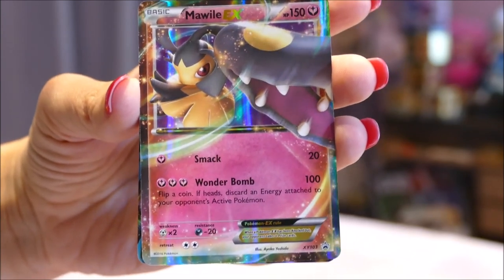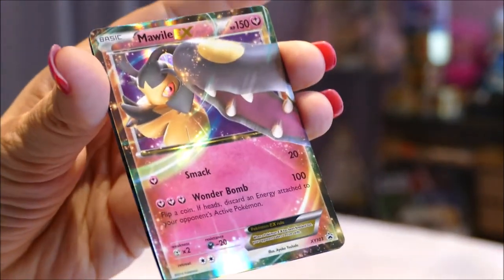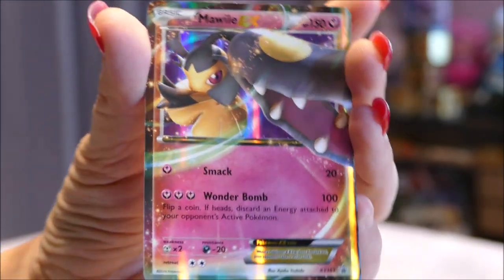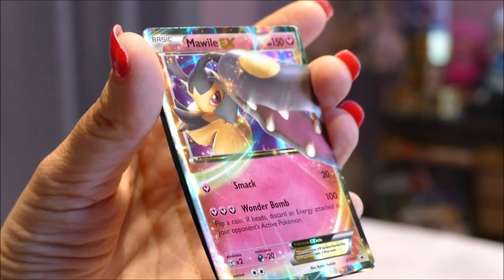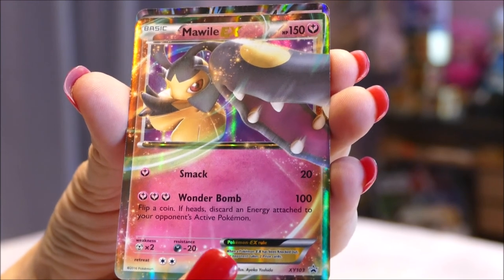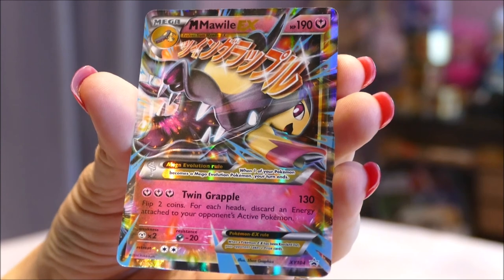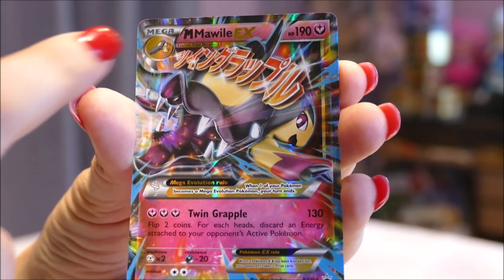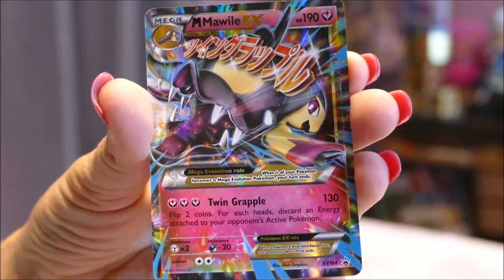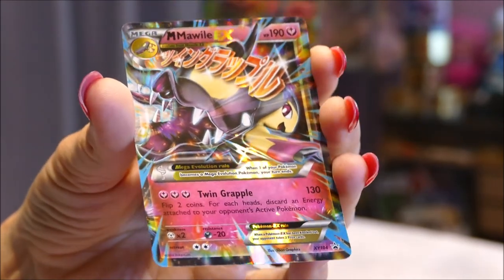We have a promo card folder and I try my best to get Astra all the promo cards, because I think over time they're gonna be highly sought after. But more so than that, look at that rainbow effect — so cute! That is the first promo card, which is a Mawile EX. And then we have a Mega Mawile EX — I didn't even know to look for that M until Astra told me. Here is the other promo card. One's a Mega and one is an ordinary EX.